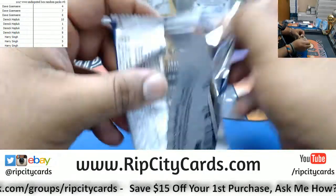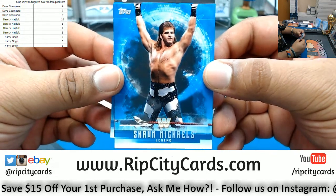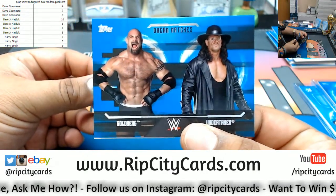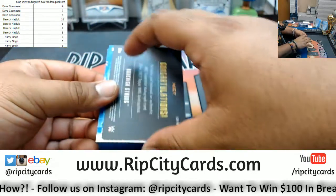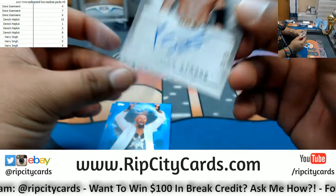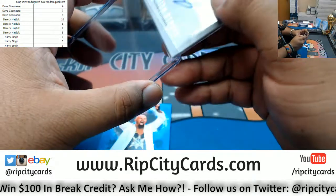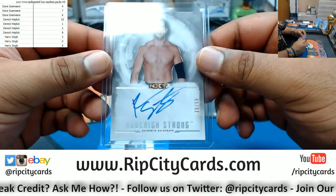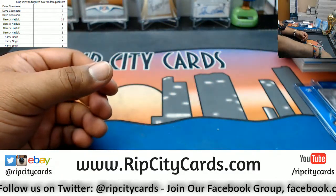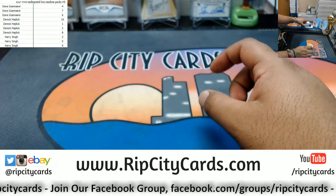Pack six for Dave — we got Shawn Michaels, the Heartbreak Kid, probably the coolest dude to ever rock the mullet. Dream match: Goldberg and The Undertaker — who's taking that at WrestleMania? Got an NXT autograph for Roderick Strong, numbered 20 out of 50 — a potential future superstar, who knows. Also Lucha and Shinsuke. So those are the hits for Dave — let's move on to Derek.